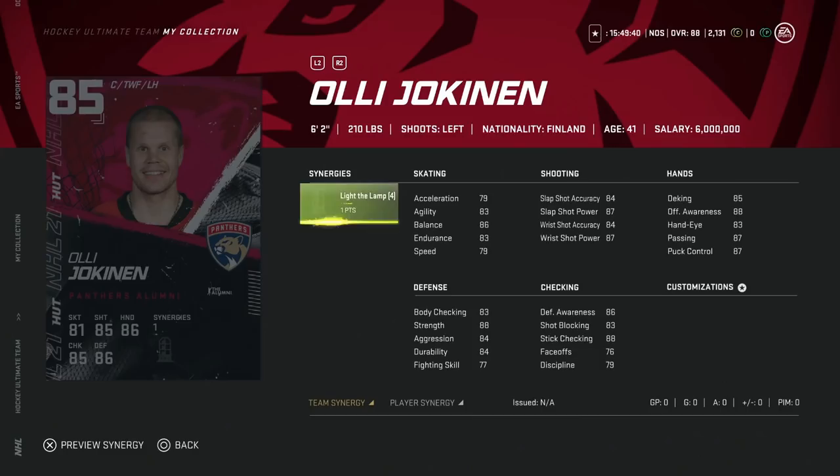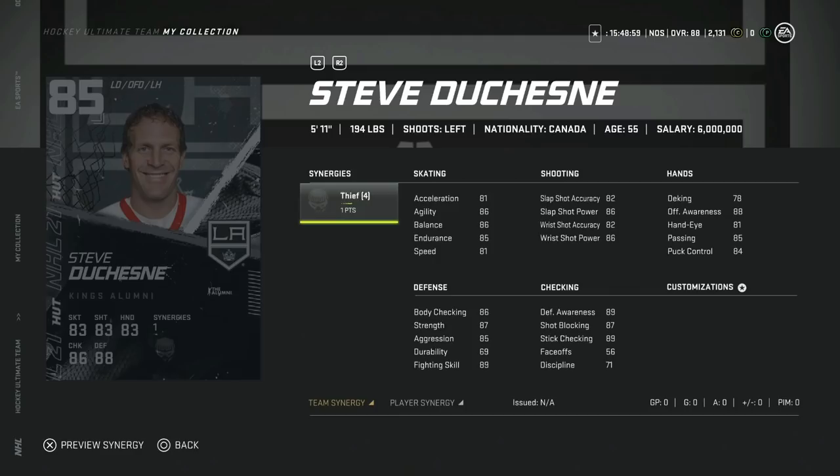For Florida, we've got Olli Jokinen — same kind of build, 79 speed. With Light the Lamp it would give his balance up higher. This is a card that could work on the wing with 76 face-offs. You can have slower wings if you're someone who likes to dominate time on attack. You won't be able to take advantage of the speed meta, but the shot is really nice with Light the Lamp. Olli Jokinen would be one I'd consider grabbing if you were looking to build a team builder.